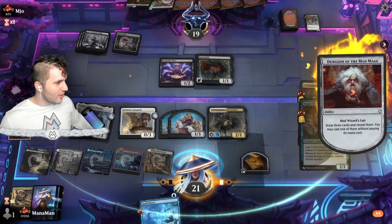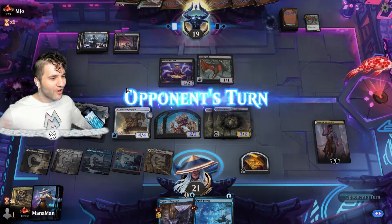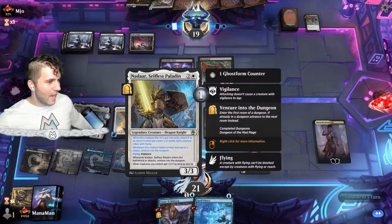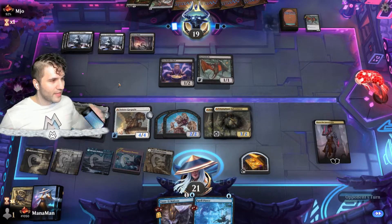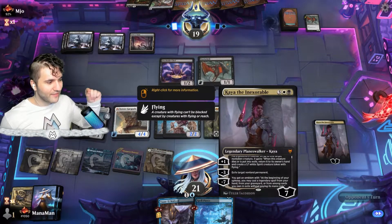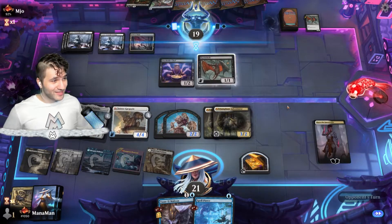Here we go — draw three cards and cast one without paying its mana cost. Do we go for Malison or the Adventurer? They don't have Blood on the Snow yet, so let's go for the Adventurer. Now our entire board gets buffed because of the Paladin. As long as they can't reach Blood on the Snow — they're short on mana sources — we're in great shape. If they go for Necrotic Fumes we get Nadaar back. We're sitting on Spell Pierce for Blood on the Snow, and Kaya's minus seven gives an emblem to cast a legendary spell from hand, graveyard, or exile each upkeep.